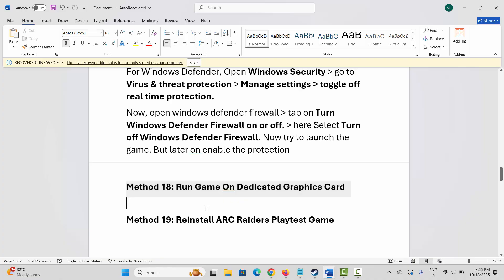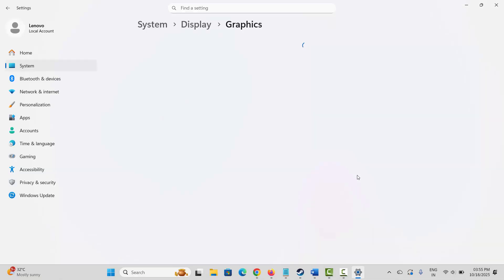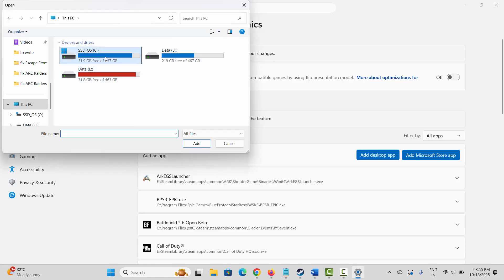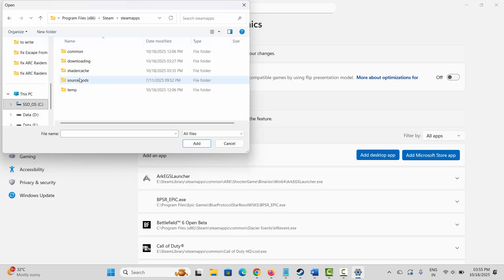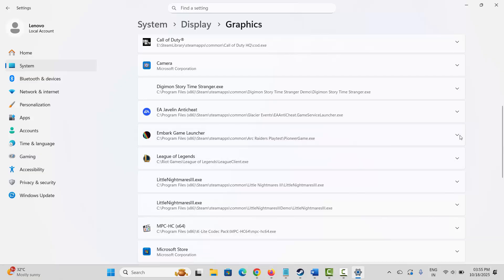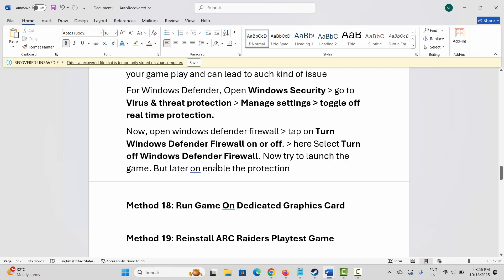Next solution is to run the game on a dedicated graphics card. For that, go to Windows Search and search for Graphics Settings. Add your game to the list by clicking on Add a Desktop App, then navigate to the game folder in Steam Apps and select the game application. After adding it to the list, find the game, click on the arrow icon under GPU Preference, and select High Performance. Then try to play the game and see if it resolves the problem.